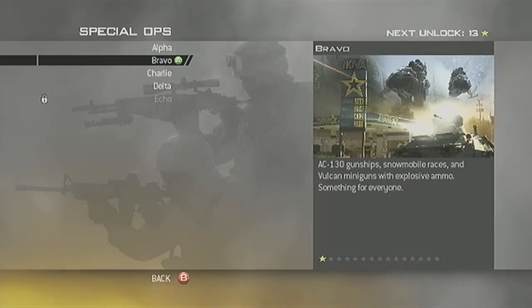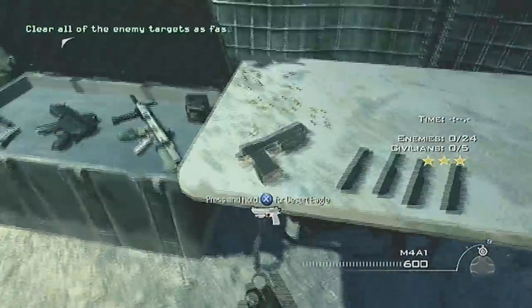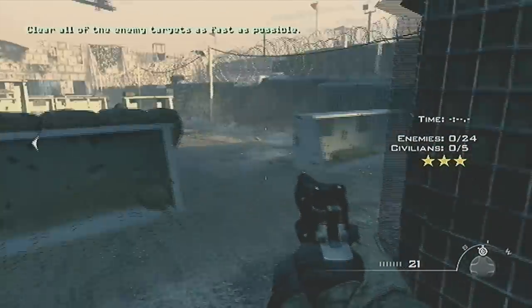Hey guys, it's trickmashout here from the 360 Glitching, bringing you another sick glitch as always on Modern Warfare 2 — The Pit. This is a Special Ops map. You can do it with two people or one person, as long as you know how to do an elevator. Yes, I did indeed say elevator.